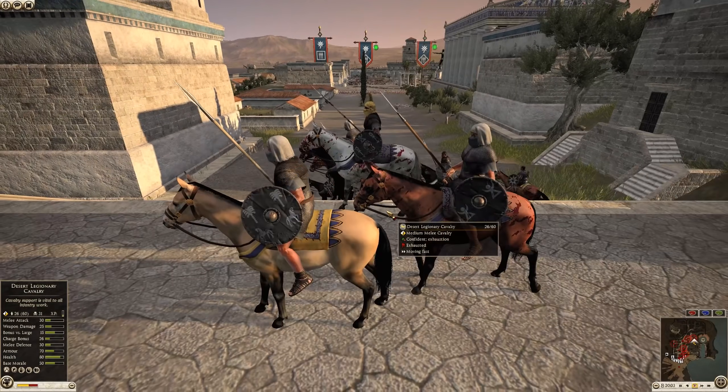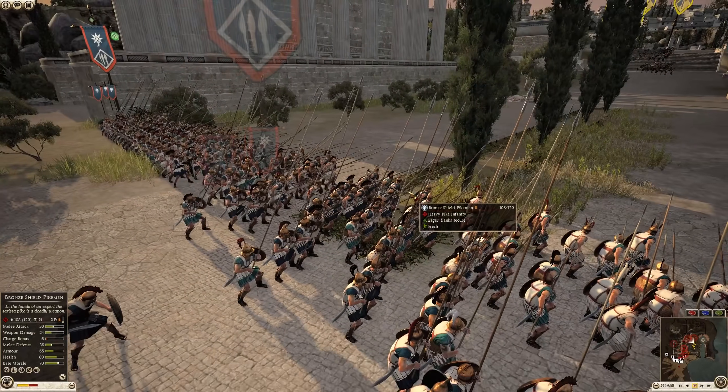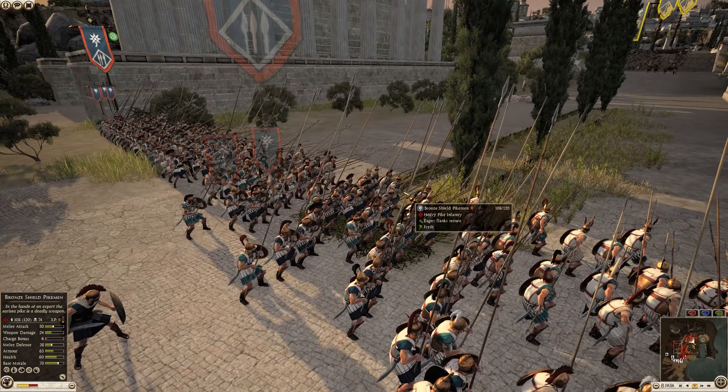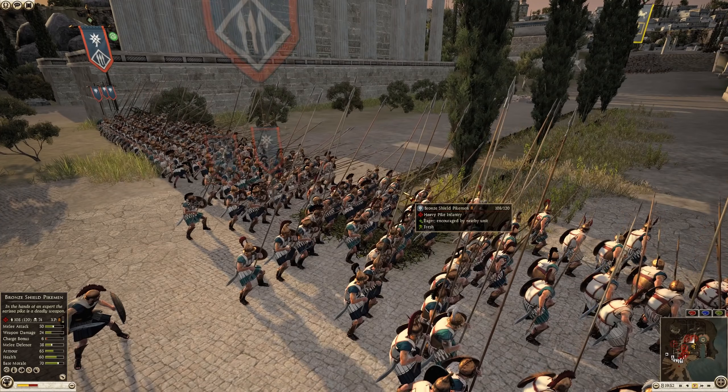We've got the Desert Legionary Cavalry just kind of scouting up ahead looking for an opportunity. We've got some Pikes here, and if the attackers don't have ammo, then they're golden — nothing's going to hurt them.